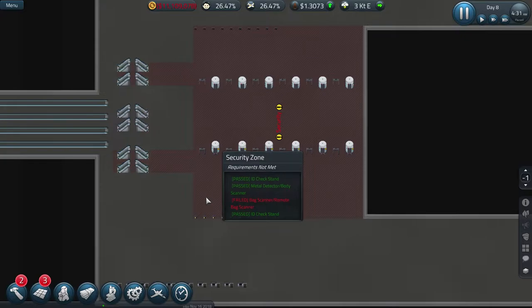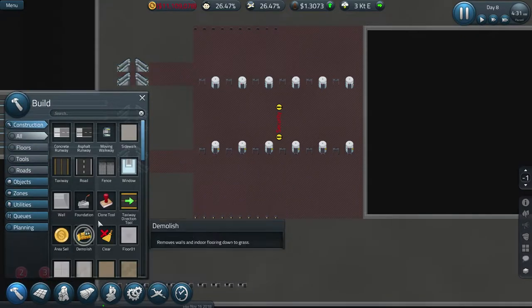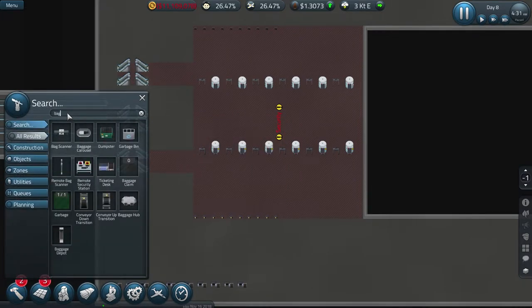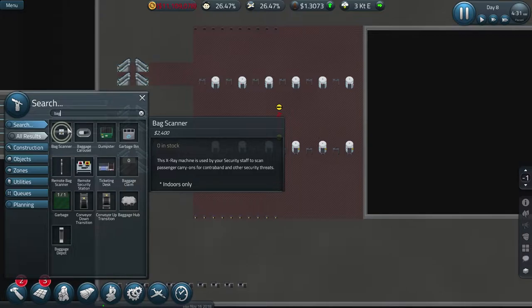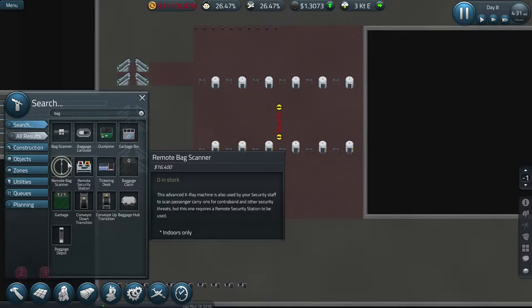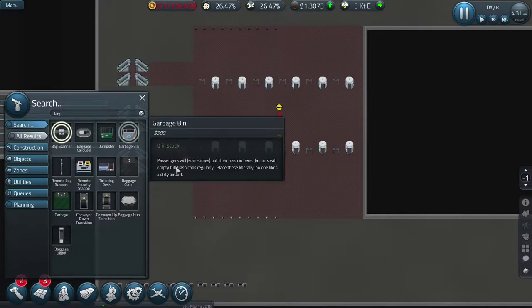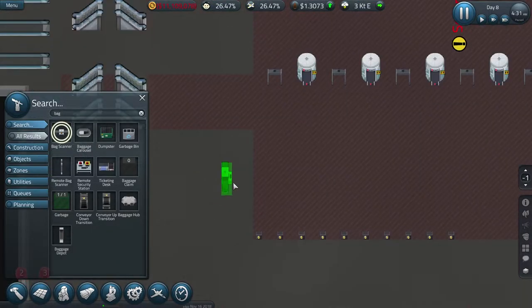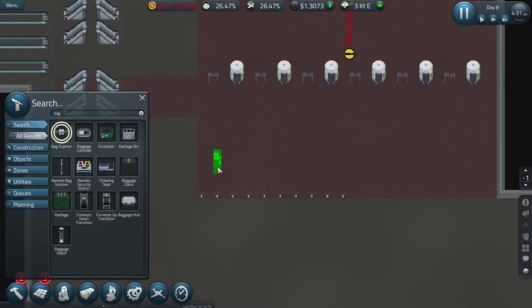We're missing the remote baggage scanner, so I'm going to do the normal one - the advanced X-ray machine is also used by security staff to scan passengers, but I'm just going to put the normal bag ones in for the time being, and just make sure I get these the right way.